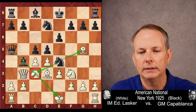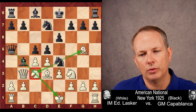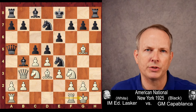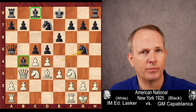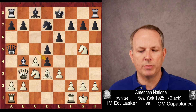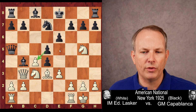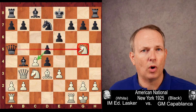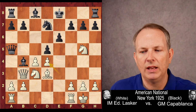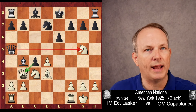Capablanca played the more normal Knight to E4, increasing the pressure on the Knight at C3 and also aiming at the Bishop at G5, threatening to grab the Bishop pair. After Edward Lasker castles, he grabs the Bishop at G5. Knight G5, and now C takes D4. White has to be aware that if Capablanca takes on C4, the Queen will be aiming at the undefended Knight on G5. If E takes D4, D takes C4 — the pawn threatens the Queen while the Queen attacks the Knight.